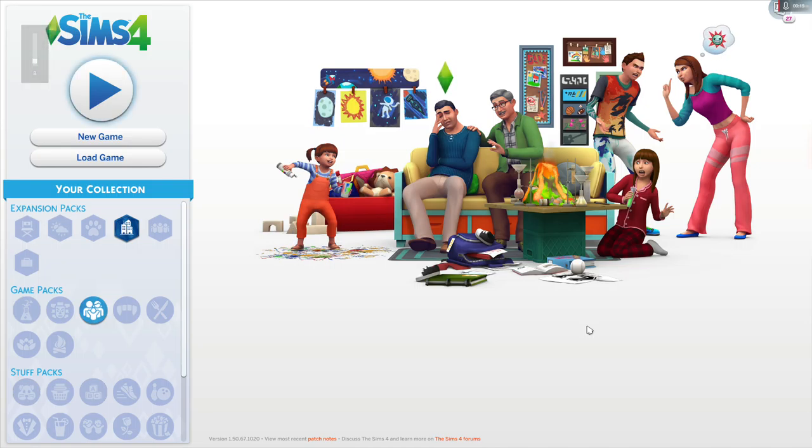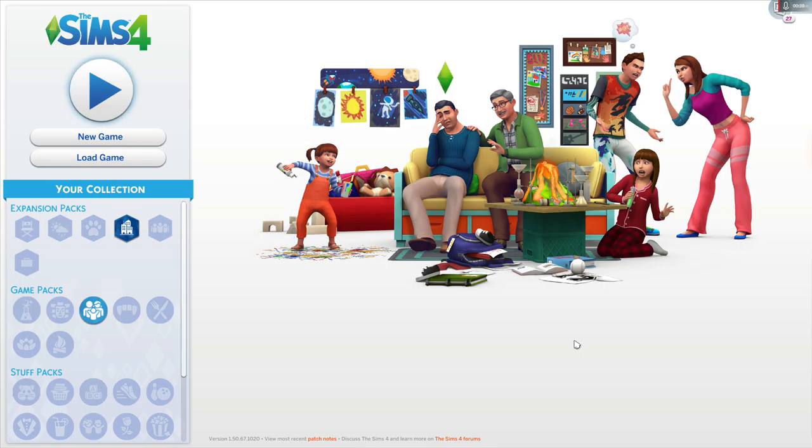We're going to be playing The Sims today. What I thought we'd do, which would be pretty fun, is we're going to go through and create the weirdest-looking sim we can make, and then we're going to put her into the world and get her some love life, get her a career, and then see if we can get her some kids that aren't looking so weird. So we're going to do a new game.